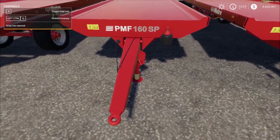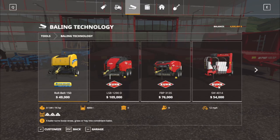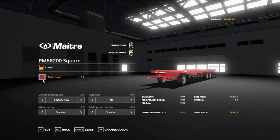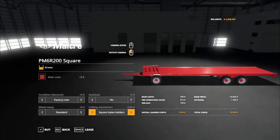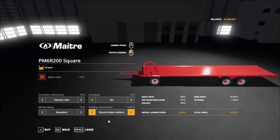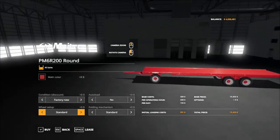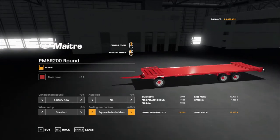The last and longest one — still the same brand. They all come together and you find them under tools, baling technology. It's the PM6R200. We got a round one and a square one. This one holds 40 square bales; the round one holds 45 round bales. It's $19,450. Color choice between red or yellow, auto-load yes or no, wheel setup standard, narrow, or wide. Board mechanism includes standard, square bale ladder for front and back, round bale ladder for front, round bale ladder for front and back.